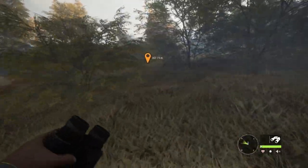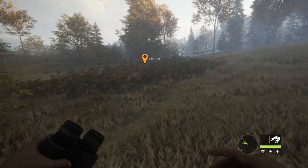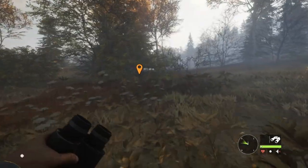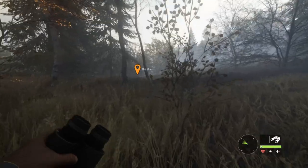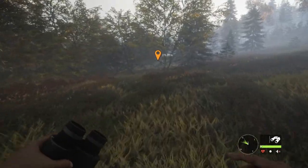While going to the outpost, let me mention a few HUD things. At the bottom you can see a compass with a green cone — that is the direction the wind is blowing, which is the direction animals can smell you. You always want to walk against that cone so animals won't spook and smell you.